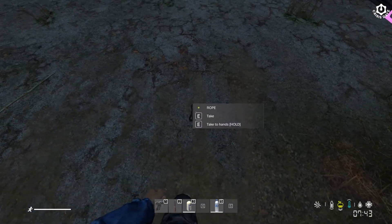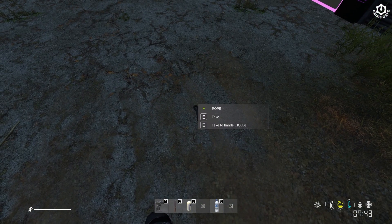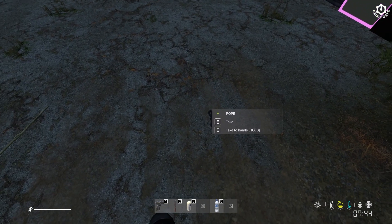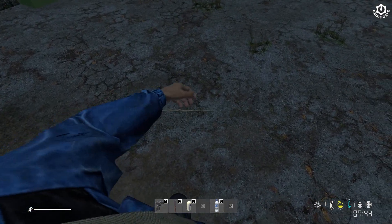Now, if you don't have rope, you can kill a zombie, quarter them, cut them up, and use their guts to make a rope. Just so you know, you need a knife for that.